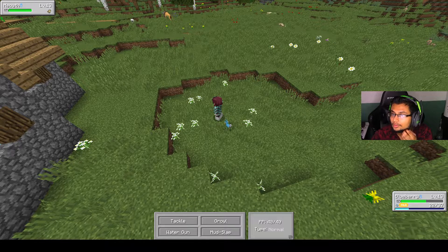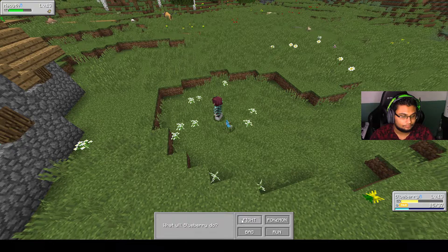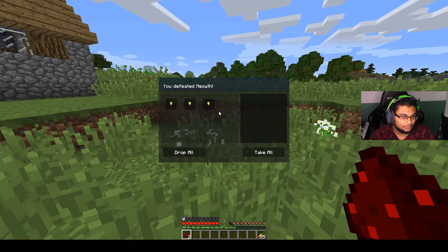Black takes so long. When you make them — I got a Tackle now, it's not Scratch. Well they're almost essentially the same move except Tackle is slightly stronger.